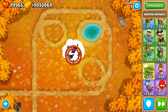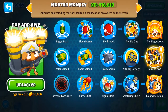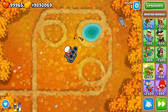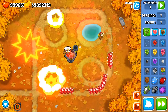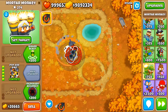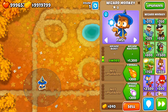The second way to pop camo bloons with the Heli is with the fifth upgrade in the central path. The activated ability pops and immobilizes every balloon on the screen for a few seconds — it doesn't matter if those bloons are normal, camo, or anything else. You can see different bloons get mobilized and layers popped when the ability activates.